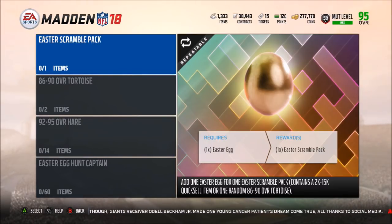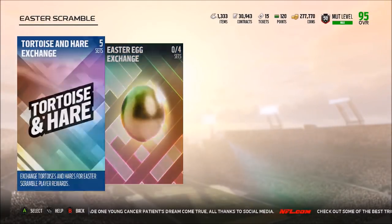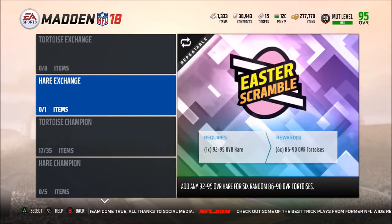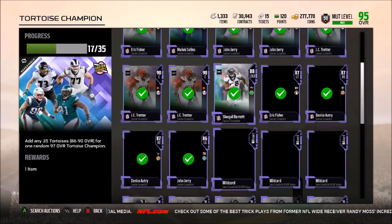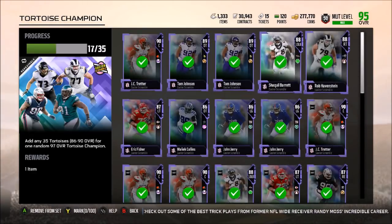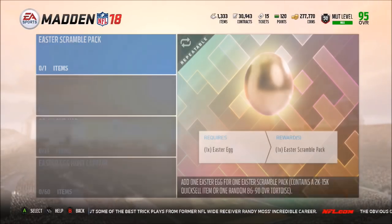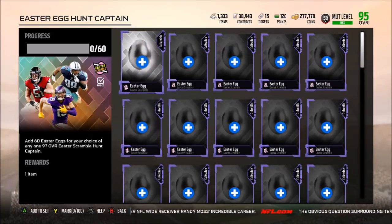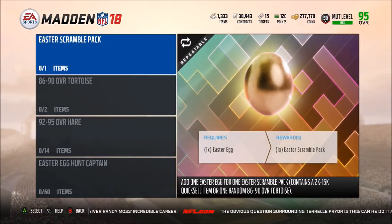When it comes to using the eggs you already have: if you can somehow get 60, turn them into the scramble hunt captain — that's the move. But if you don't have 60, you can throw them into scramble packs for a decent amount of quicksells. I think if you're going with two choices, go with either the 86 to 90 guaranteed tortoise or the one easter egg for one easter scramble pack. A big reason: if you do all solo challenges you get seven tortoises and one free hare, which you can exchange into six more tortoises, giving you 13 free tortoises.